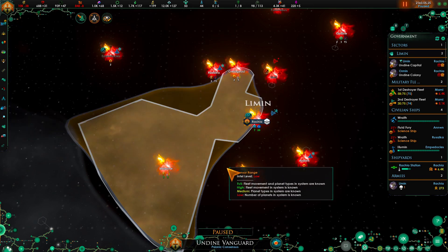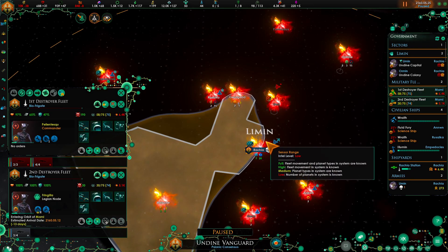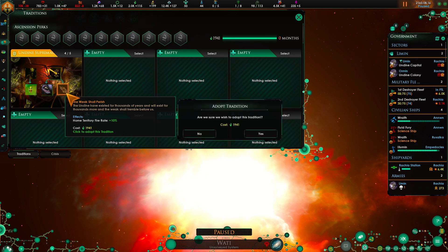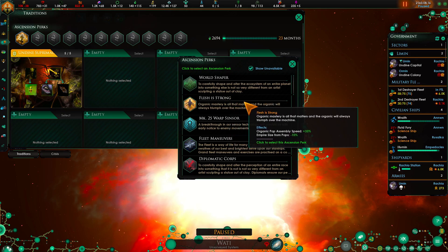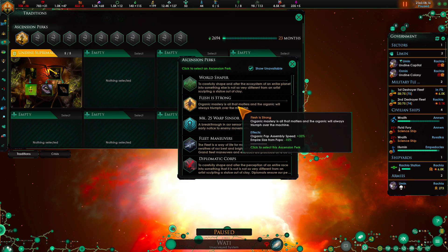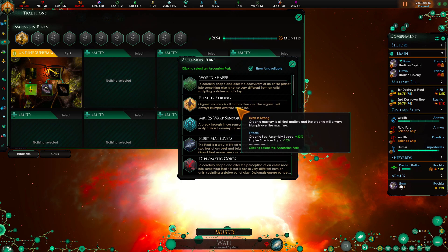Generator - that goes on ships which I haven't really needed. Fire rate there we go. And the flesh is strong - so this gives population assembly speed which is what the Undine use, and it increases by a third of what it already is, and then a 15% reduction from population cost.